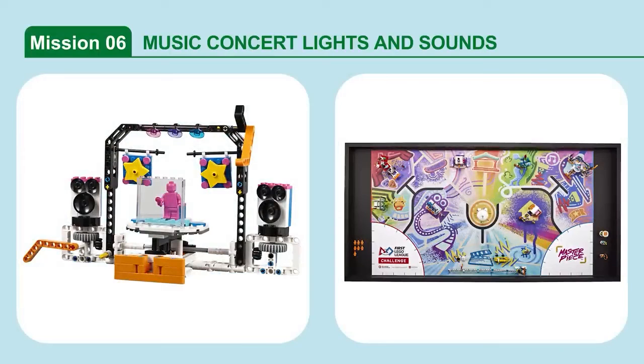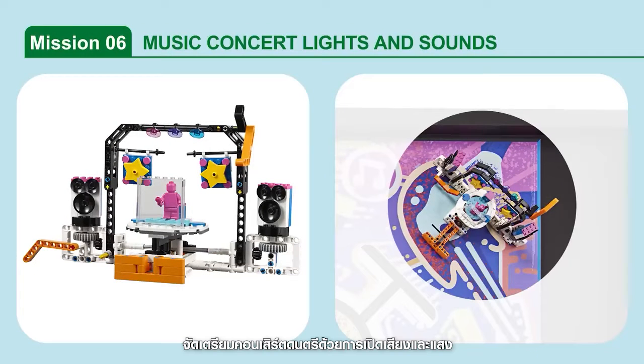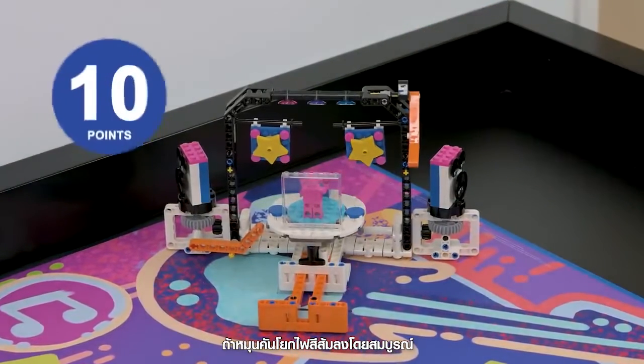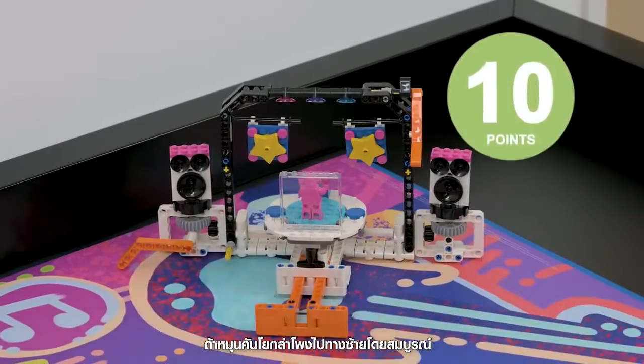Mission 6: Music Concert Lights and Sounds. Set up the music concert by switching on the lights and sound. Points are scored if the light's orange lever is completely rotated, and additional points if the speaker's orange lever is completely rotated.